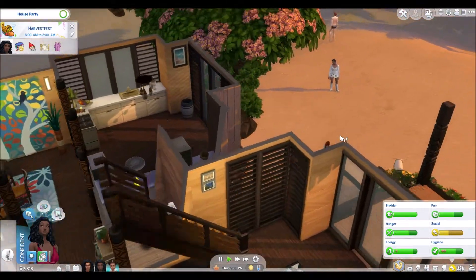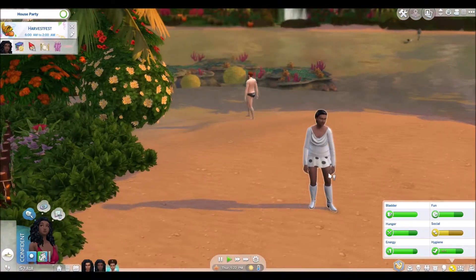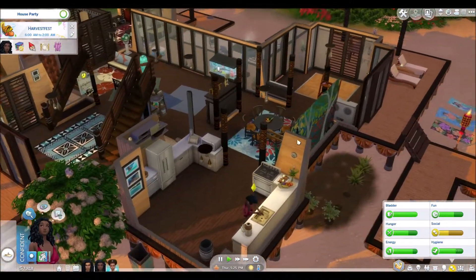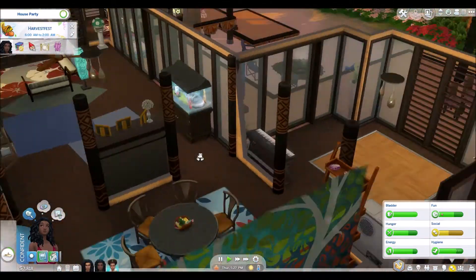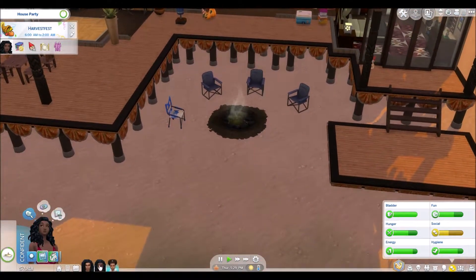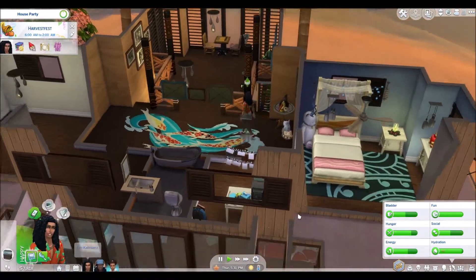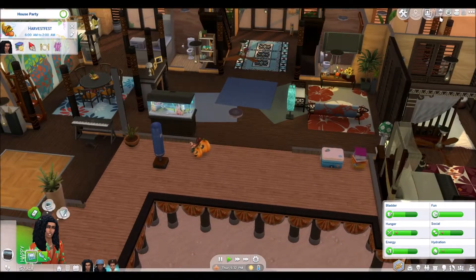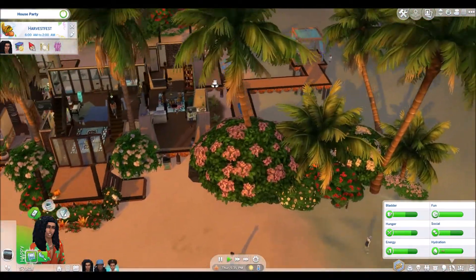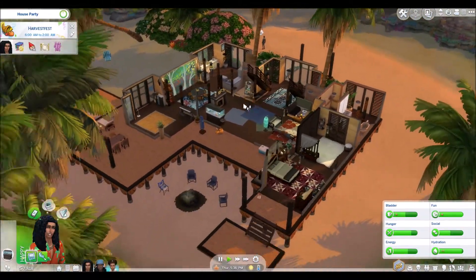I've actually reassigned it as a generic lot so the game doesn't just move someone random in, because I'd like to keep it vacant. I'm thinking about what to put in there. I feel like Kira is doing her damnedest to make sure that only socially responsible types live on this island.